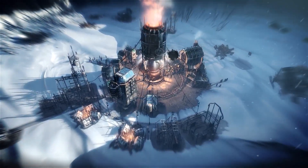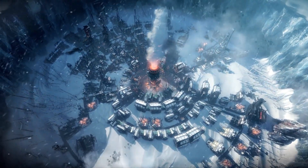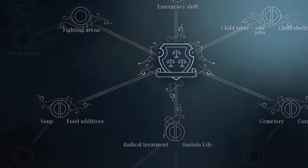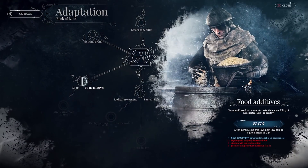Rule the last city on earth in the survival city builder Frostpunk. In this dark colony sim game, you'll need to manage both the citizens and the infrastructure, as the world is completely frozen and heat is your key to survival. This is a game that experiments with shaping society itself, and you'll be able to create laws and make some morally grey decisions to allow your city to survive.